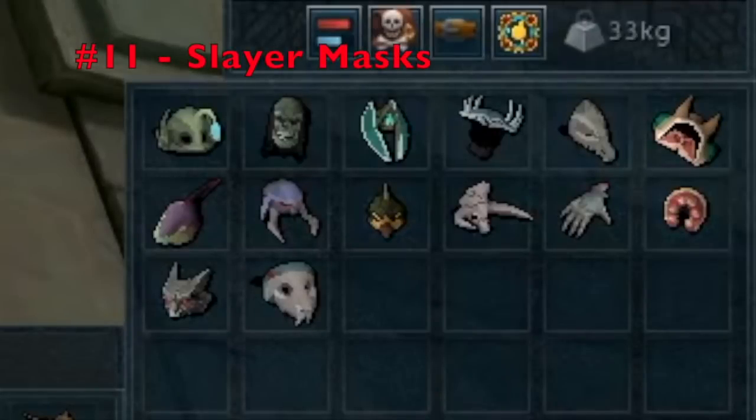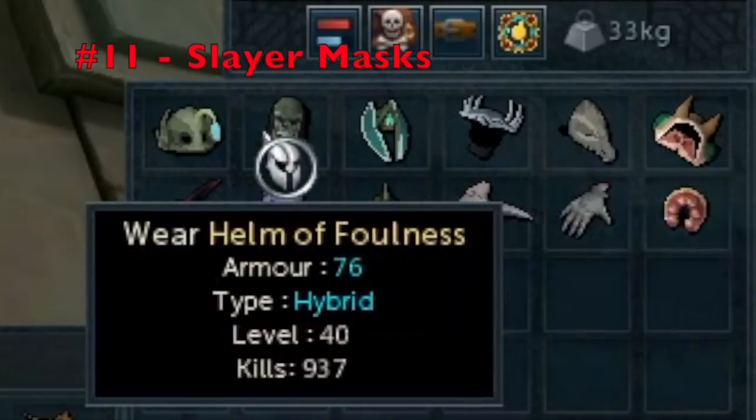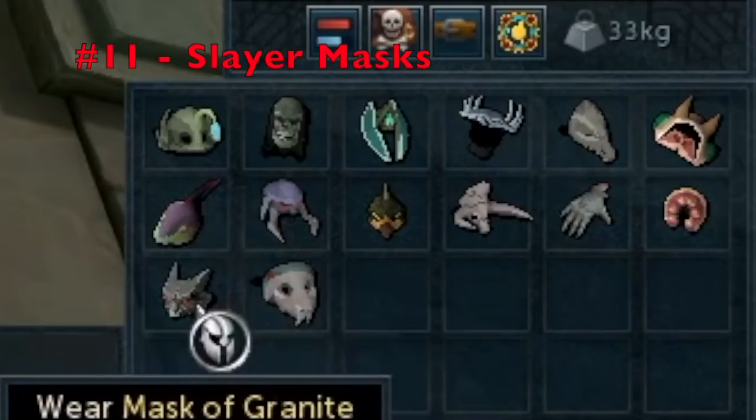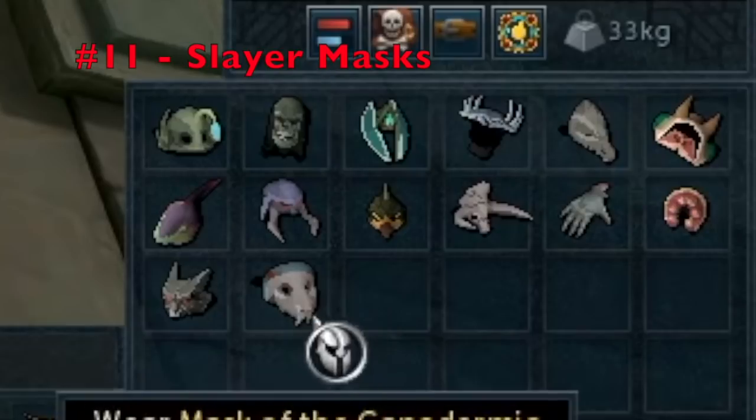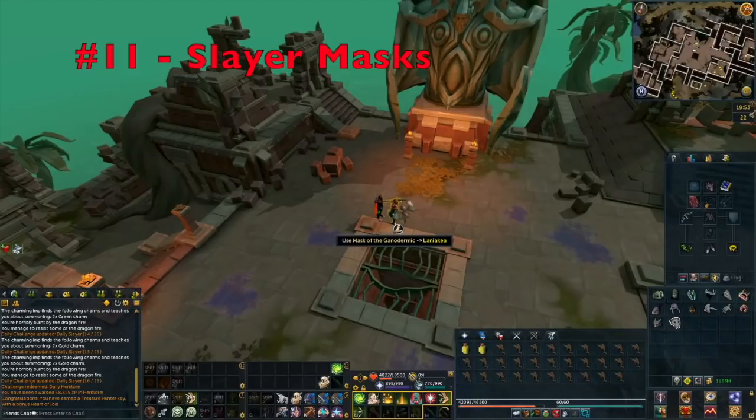Tip number 11 goes well with the daily challenge tip: make sure to use your Slayer masks. You can get Slayer masks for various creatures — one of the best is the mask for Abyssal Demons. You can use these masks on a Slayer Master when you don't have a task and they will automatically assign you that task, though it can only be done once per day. This lets you do a quick, easy task like Abyssal Demons to complete your daily challenge and gain nice XP each day.